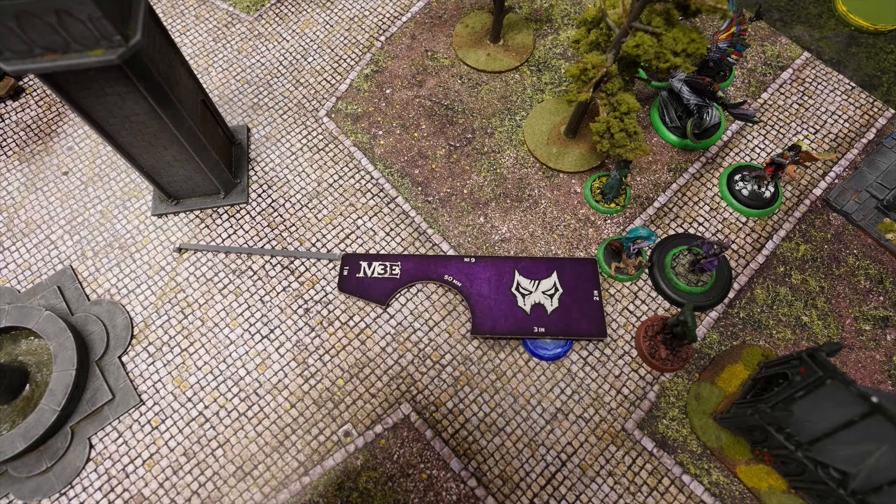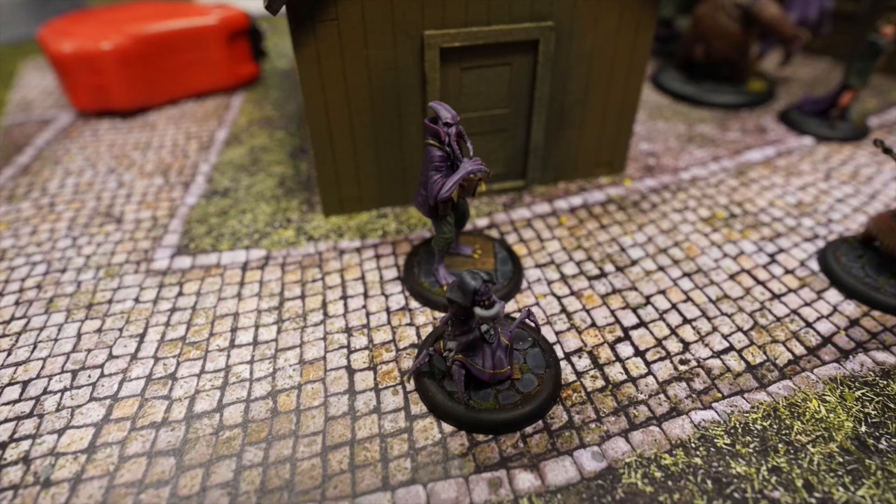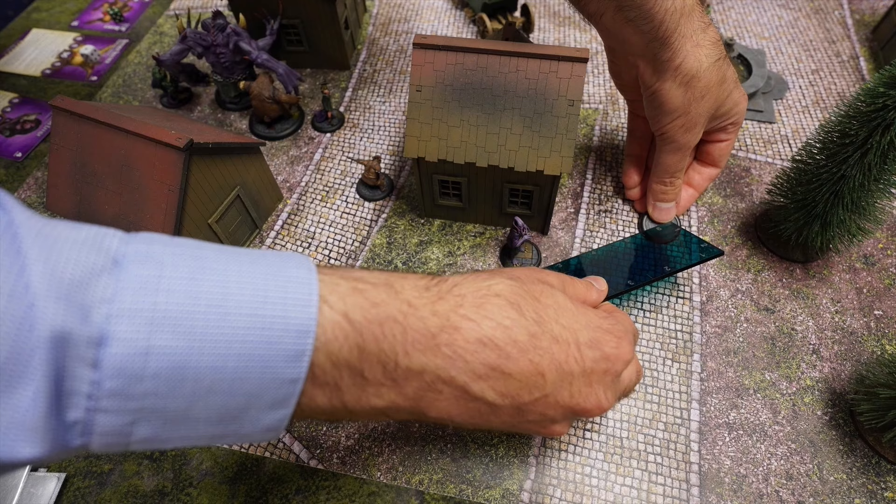Lamp Light activates with two Walk actions. Coppelius activates: first action, bonus action Frightened Reminder pushing a model, second action Walk, and then interacts with the marker, pushing the strategy marker forward.